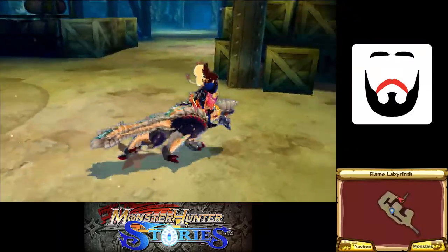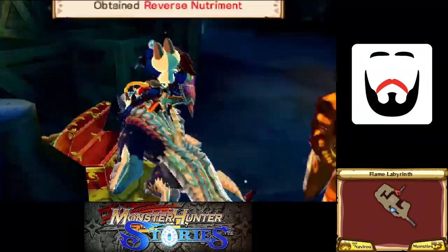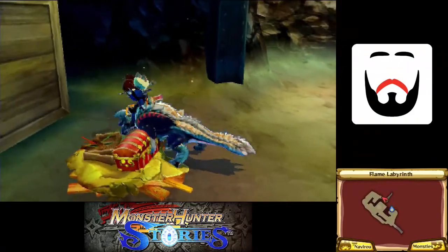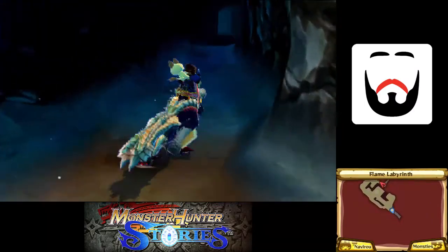I'm gonna grab these chests. Poor Slagtoth didn't even get a chance to successfully guard its stuff, and hey, five strength nutriments ain't bad.